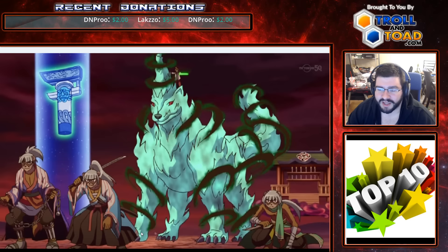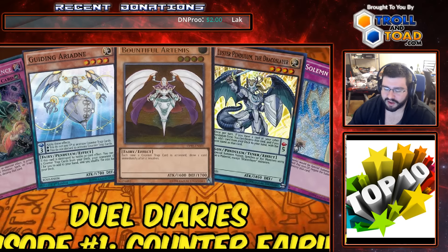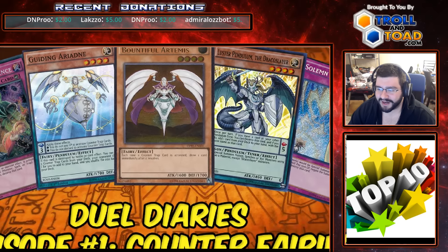Another Card of Demise deck is going to be our number nine, and that's a Counter Fairy deck. We've got the ability to play Card of Demise with Bountiful Artemis. You can put Ariande in scale before you activate Demise so that all of your costs are free. The goal is to get an Artemis out, an Ariande in scale, and set five. It's a really good, really solid deck — it's been all over Dueling Network. It does have the ability to brick if you don't get Card of Demise early or Artemis, but it's still very strong and very hard to beat.